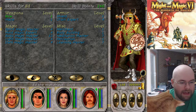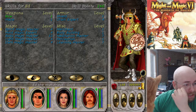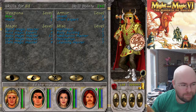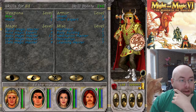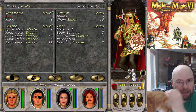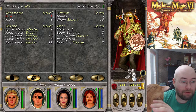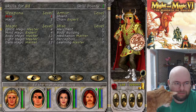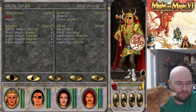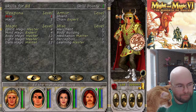Next up we have Ed, our cleric. Ed before really only had points in body magic and not much else — things have changed quite a bit. This is what Ed looks like now. I haven't increased bow or mace at all, but I did bounce chain all the way up to 10, so now he can go master chain. Everybody can now master their respective armor. I dumped a whole heck of a lot of points into both dark magic and bodybuilding. I put some into shield — I'll probably eventually get him master shield, but I'm less concerned about that. Now dark magic isn't going to be terrible.